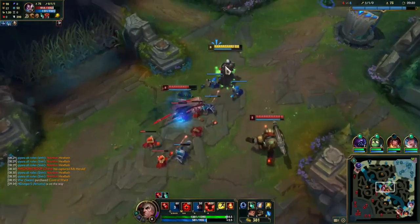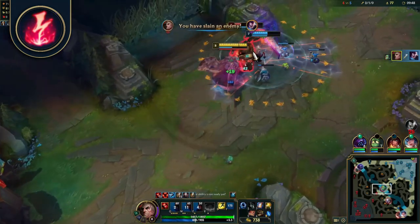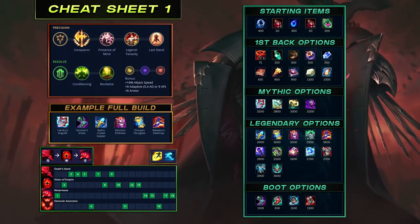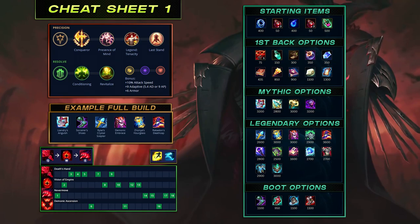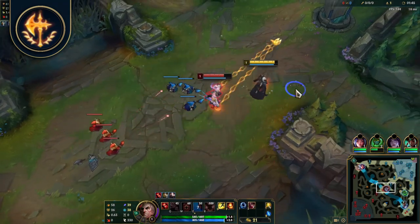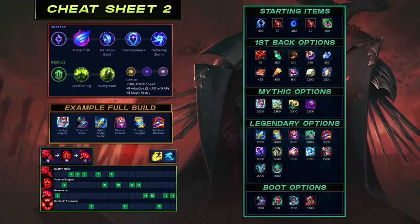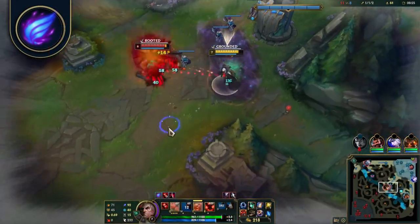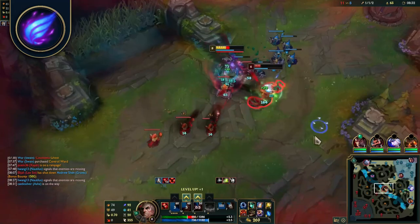When it comes to major runes, there are 3 top choices: Conqueror and Phase Rush for mid, bot lane carry, and top lane — and Electrocute for support. Conqueror is the most popular, synergizing well with Swain's kit with increased damage the longer you're in combat. You'll be able to Q spam and auto attack from range to reach the maximum 12 Conqueror stacks, plus the great healing at max stacks synergizes with his healing passive and ultimate. Phase Rush is specifically taken to counter fast and mobile champions, providing a burst of movement speed after 3 separate attacks or abilities, helping Swain close distance and stick to enemies while channeling Demonic Ascension.